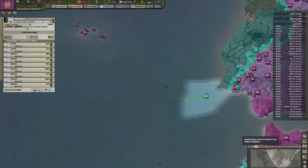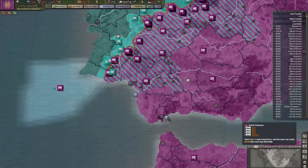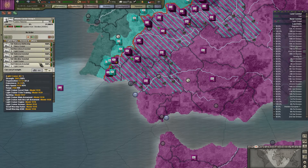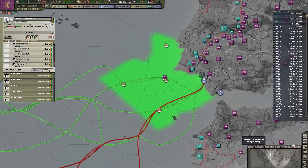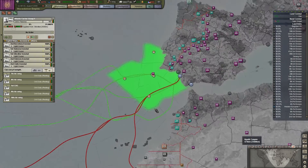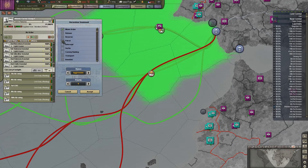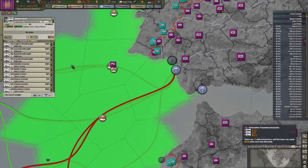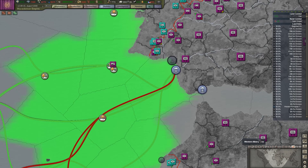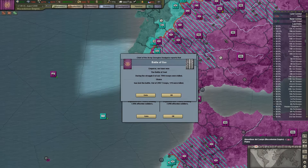These are our subs. Speaking of — we have a carrier group over here. Let's switch to naval map mode. Looks like we're still taking some hits here, so let's send the carrier group out here to patrol. These guys are getting a little beat up, so I'll just rebalance that a little bit.